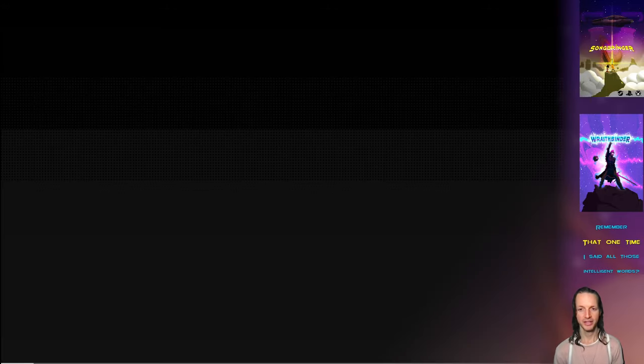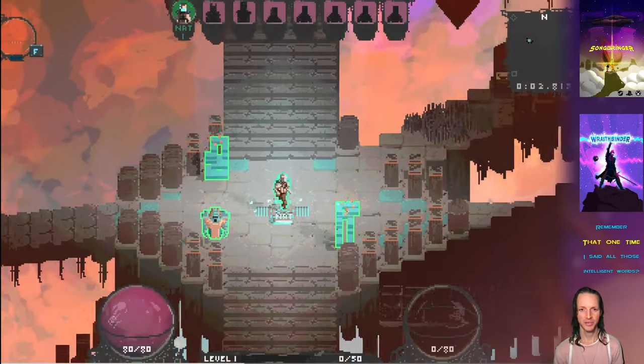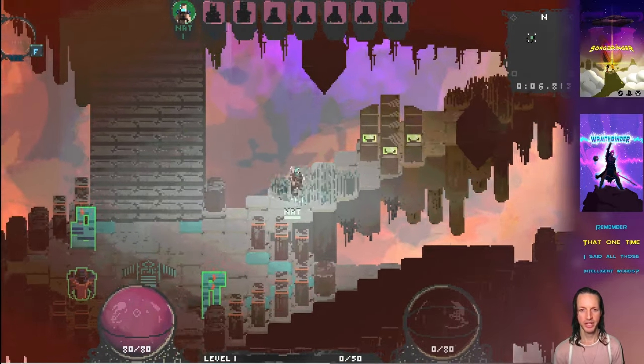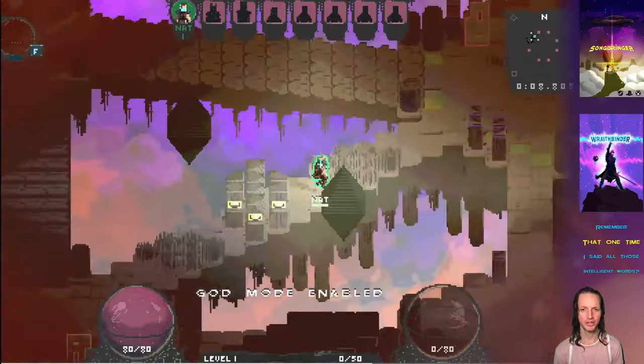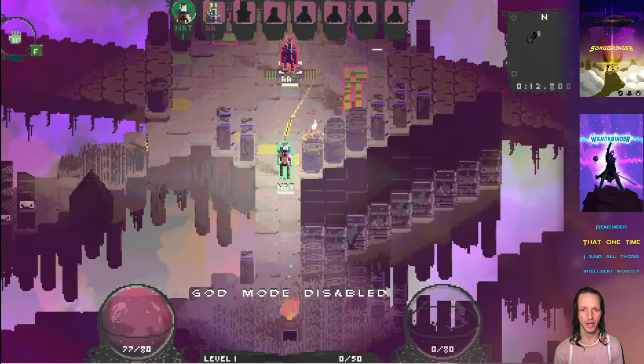One thing that's new this week is working on the death sequence. Death - yeah, let's tackle that subject. It's really kind of cool. In Wraithbinder, when you die, you just keep on playing as a wraith.